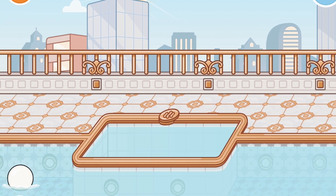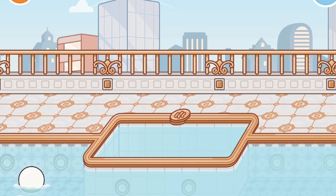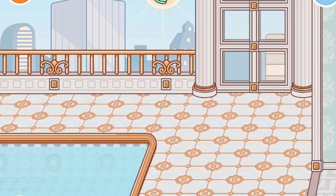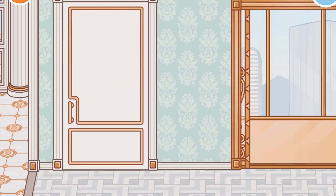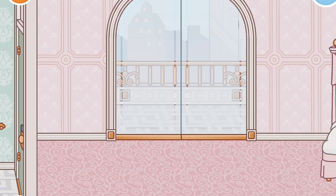Here is the great big pool and jacuzzi at the top floor on the balcony — so pretty! It's so fancy. You could have pool parties, it'd be really nice to swim and eat here, and it'd be so pretty at night. We have another room over here.